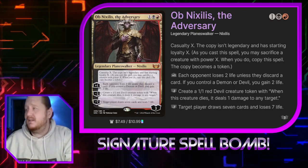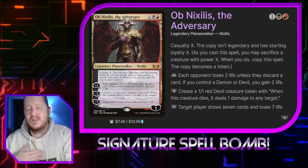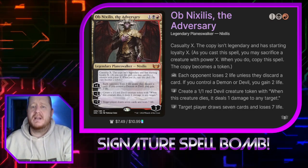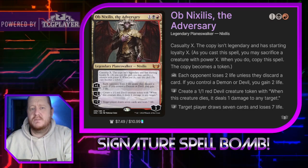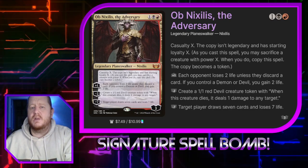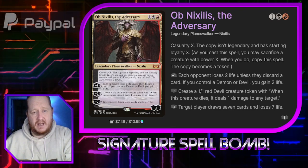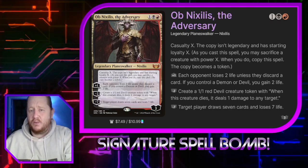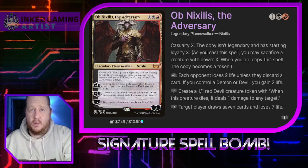Our Oathbreaker is Ob Nixilis the Adversary. He's a Rakdos Oathbreaker with Casualty X. When he enters the battlefield we can sacrifice a creature to him and we're going to create a copy that has an amount of loyalty on it equal to the sacrificed creature's power. His plus one is each opponent loses two life unless they discard a card. If we control a demon or devil we gain two life. There's an awful lot of demons and devils in this deck so that's possible. His minus two is create a 1/1 red devil creature token with 'when this creature dies it deals one damage to any target,' which is always really good.